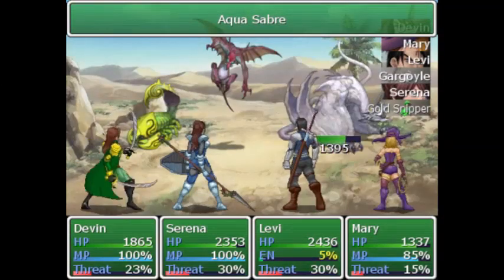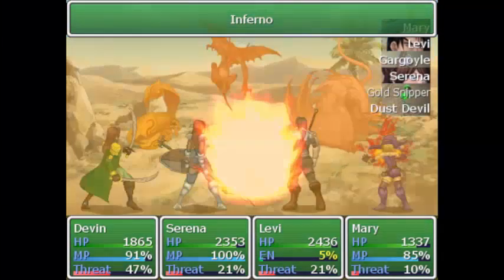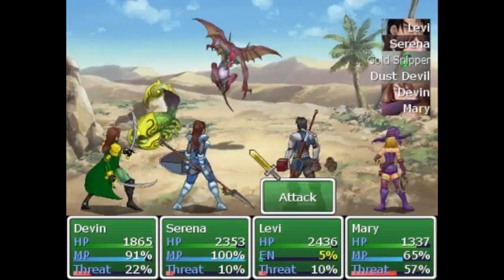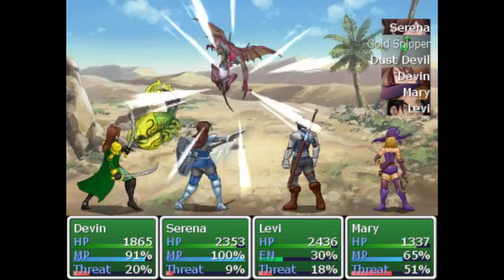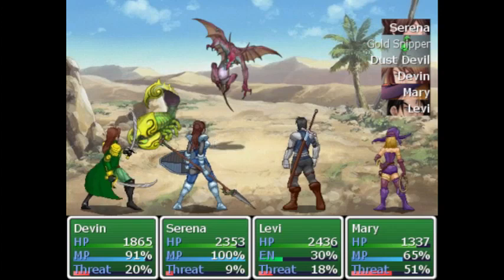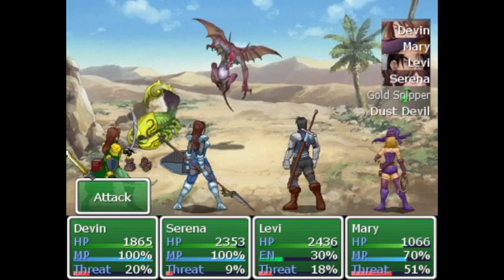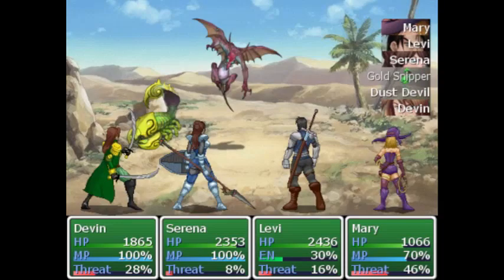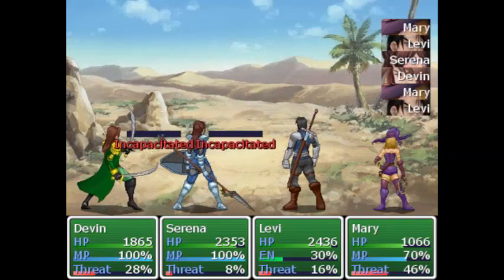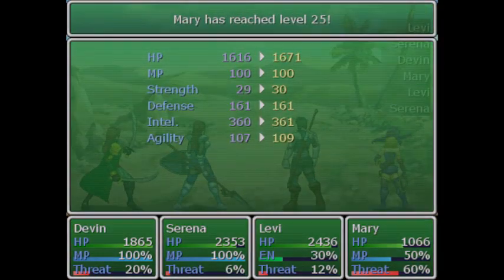Let's do the Aqua Saber, and then Erno. He's gonna be sure to have a lot of defense. Thanks for your magic — let's do it a little bit. Mary and Devon level up.